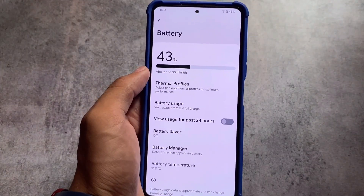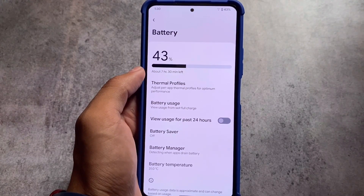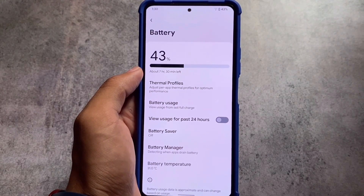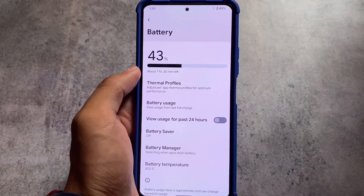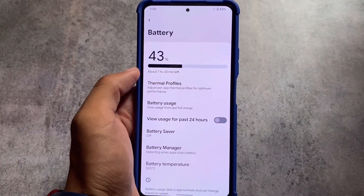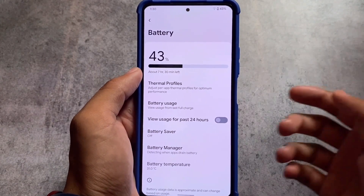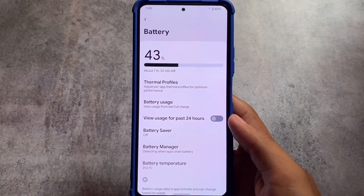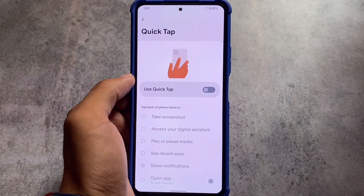Moving on to battery options — in stock Pixel you have the option for battery usage for the past 24 hours only and can't switch that. But in Siberia OS, you have the option to switch: you can choose to view battery usage from the last full charge or from the past 24 hours. Battery backup depends on your device, apps running in the background, SIM, Wi-Fi, or mobile data usage.